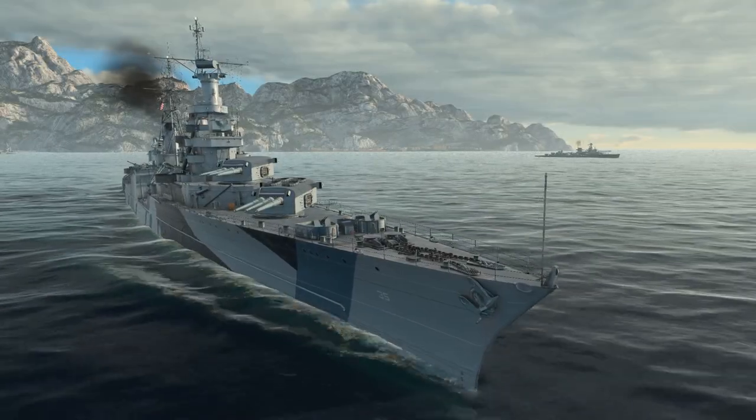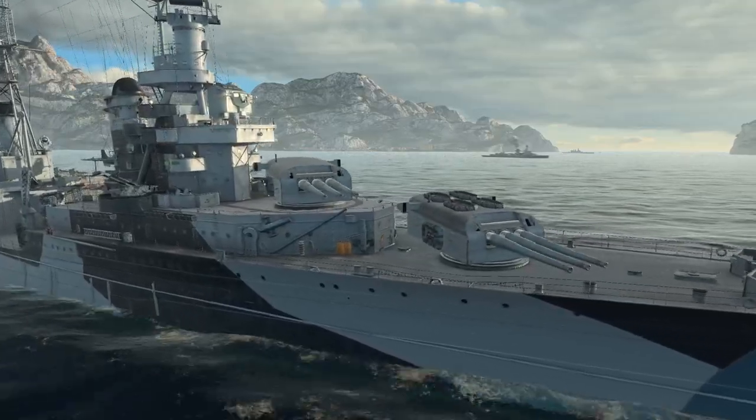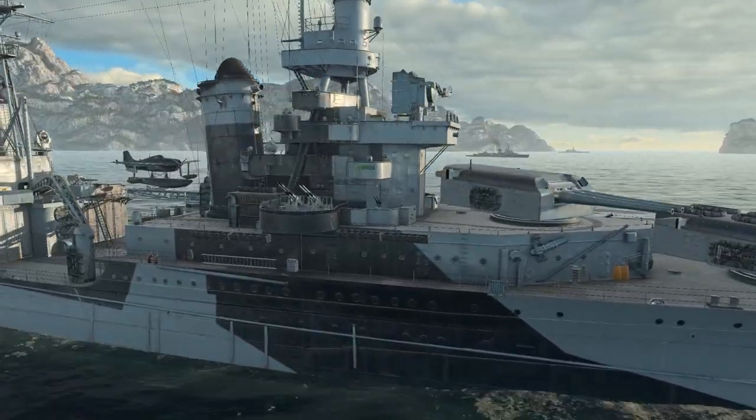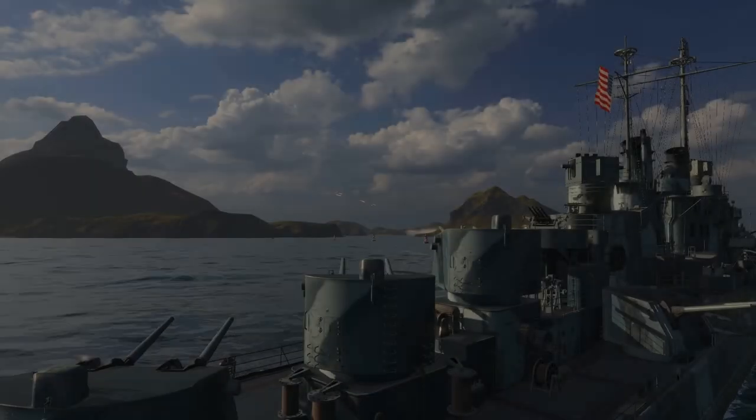Cruisers are the perfect all-around ship in World of Warships. Fast, agile, and with a deadly array of weapons, cruisers are suited to take on all threats you might encounter. Size-wise, they fit right in between battleships and destroyers. With a devastating rate of fire, cruisers have the ability to fling shell after shell at enemy warships.